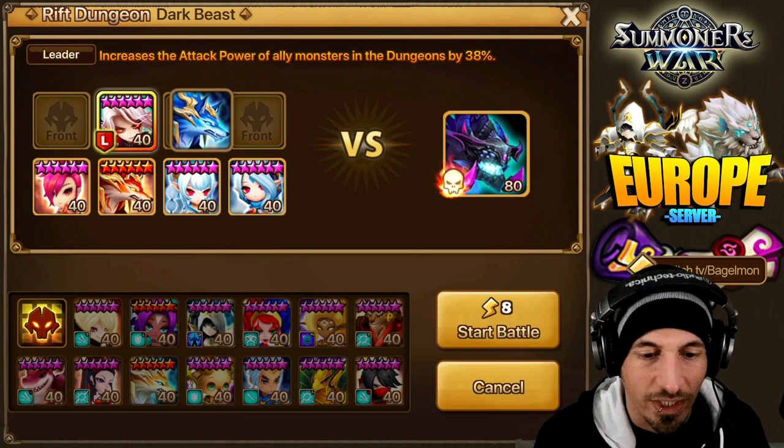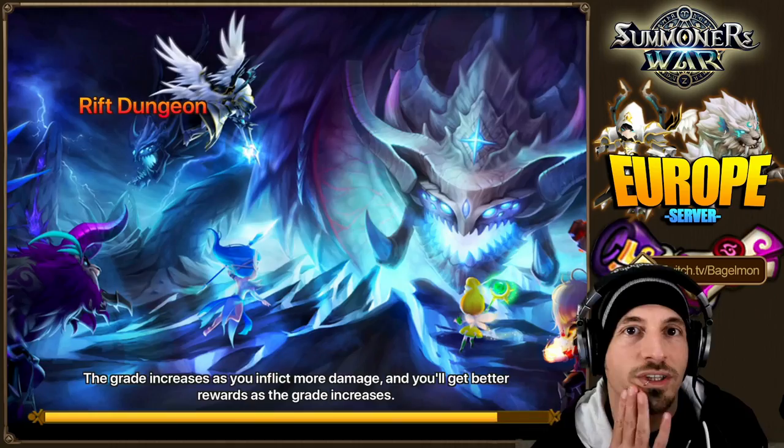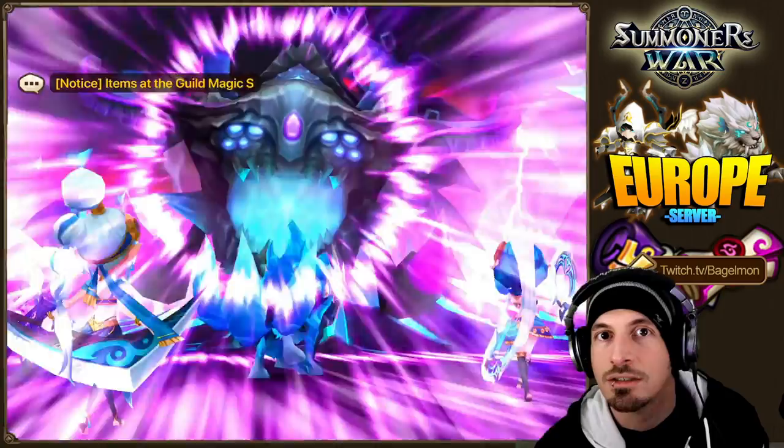Very similar to what we've seen before — we have tanky units in the front row and then four DPS units in the back row, a lot of things that team up with each other to do extra multi-hits. Please tell me these twins are currently runed. They're at least mostly runed, right? I don't know — why am I asking you guys?